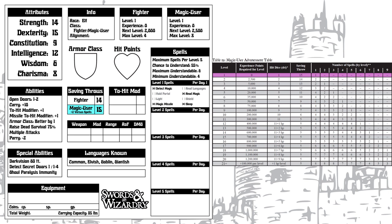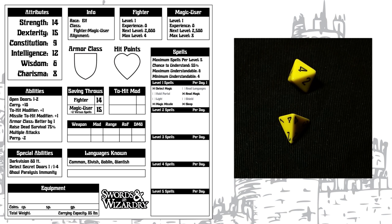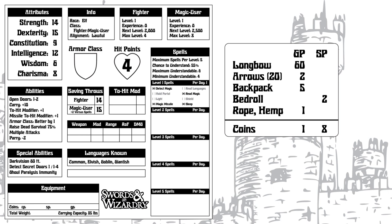Here's how you determine hit points: a fighter gets 1d8 at first level and a magic user gets 1d4, so a fighter magic user gets the average of 1d8 and 1d4. And the average of 4 and 4 is 4. For alignment, our options are lawful, neutral, and chaotic. Let's go lawful, because something always seems intrinsically lawful to me about book magic. For equipment, we get 3d6 times 10, so 70 gold. Let's get a longbow, 20 arrows, and some very modest adventuring essentials.